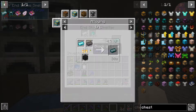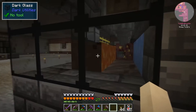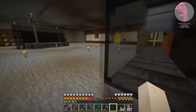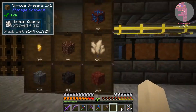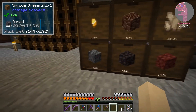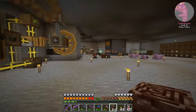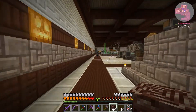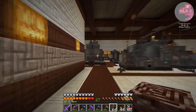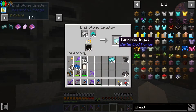Once you get the termonite ingots you need netherite ingots. I'm getting them with a nether ore generator: blue ice in the back, lava, and soul soil underneath — that generates the nether blocks you need. In the back you get cobalt, quartz, netherrack, blackstone, basalt, gold nuggets, and ancient debris. You can smelt it or put it in an arc furnace and get back two pieces instead of one. And boom — we got our netherite, that should be enough to get us started.